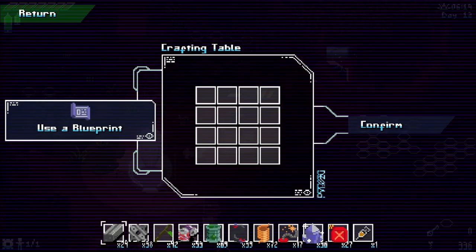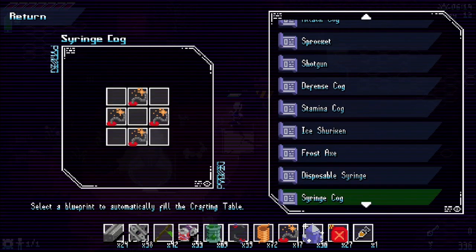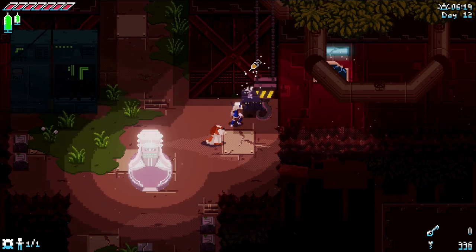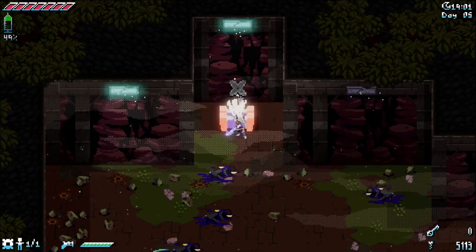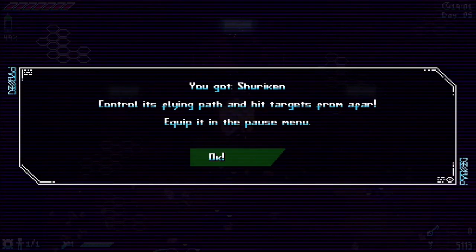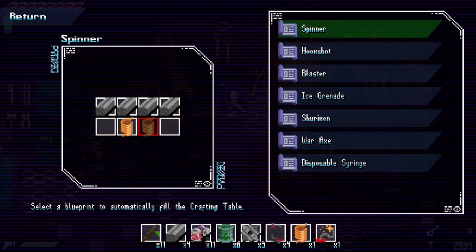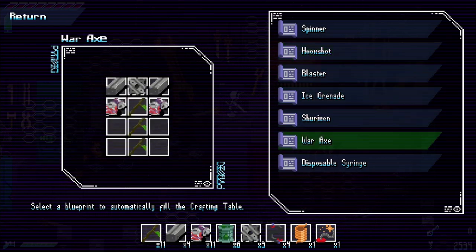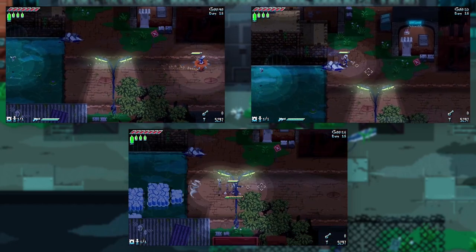I'm usually put off by crafting in games, but it's done in a really clever way here. You unlock blueprints as you play that give you instructions to successfully craft anything. The catch is you don't actually need them — during your first playthrough you rely on them to learn recipes, or you'll just find what you need out in the world. But once you know how something is made, you can use that knowledge to craft without a blueprint. Crafting primarily becomes a tool for repeat playthroughs that give you access to important resources early.